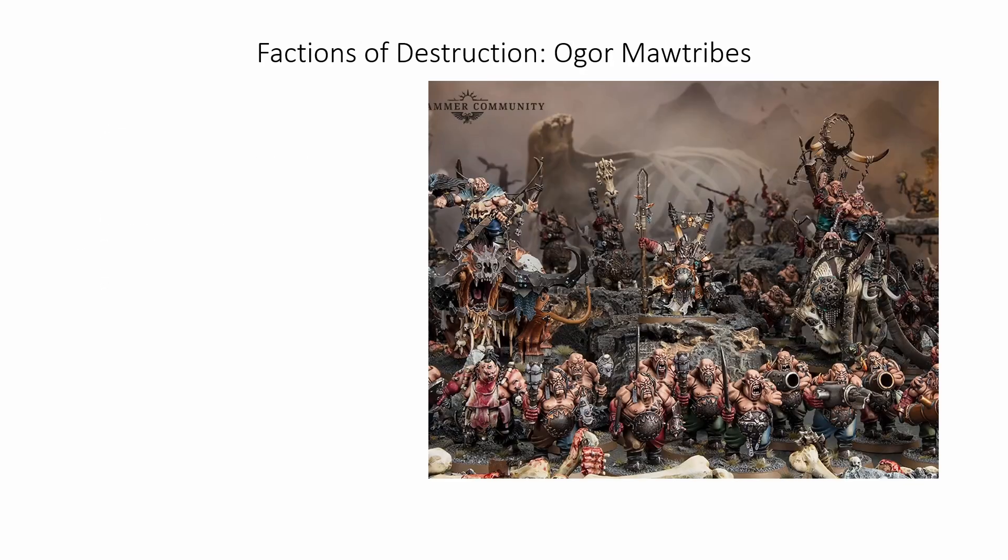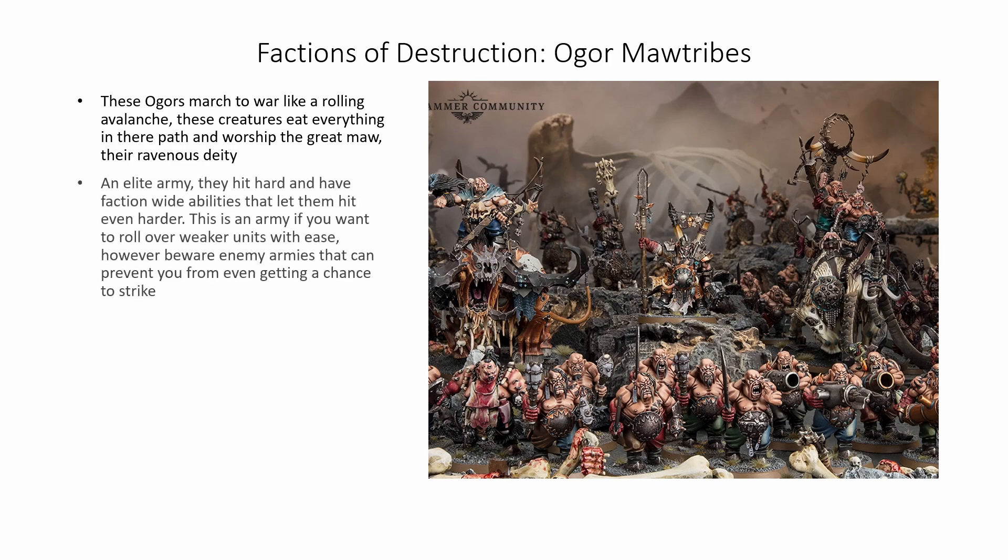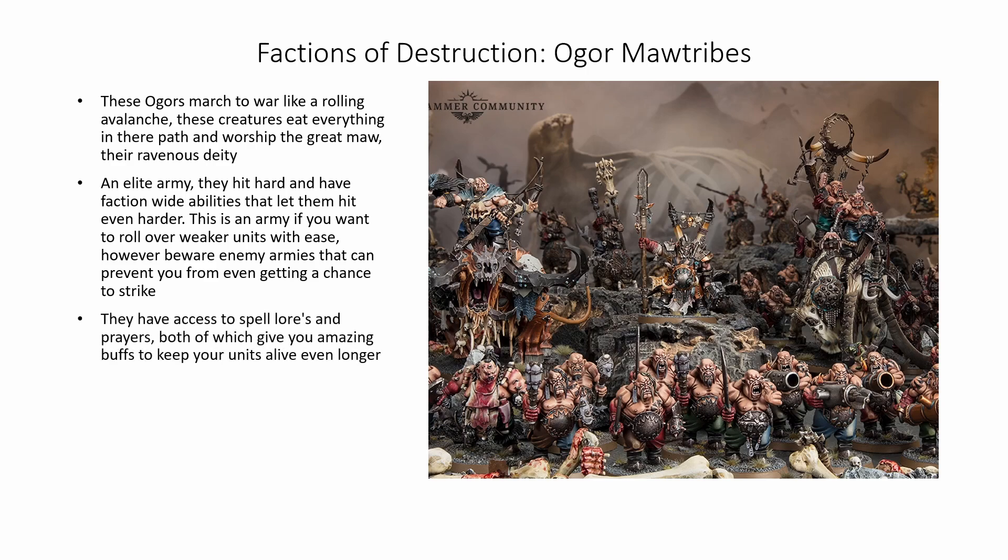Next up are the Ogor Mawtribes. The ogors march to war like a rolling avalanche — these creatures eat everything in their path and worship the Great Maw, their ravenous deity. An elite army, they hit hard and have faction-wide abilities that let them hit even harder. This is an army if you want to roll over weaker units with ease. However, beware enemy armies that can prevent you from even getting a chance to strike. They have access to spell lores and prayers, both of which give you amazing buffs to keep your units alive even longer.